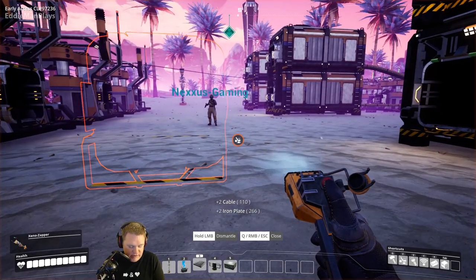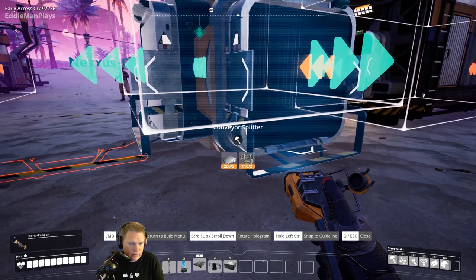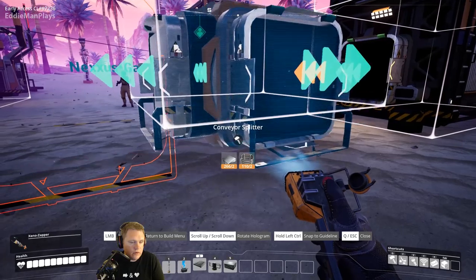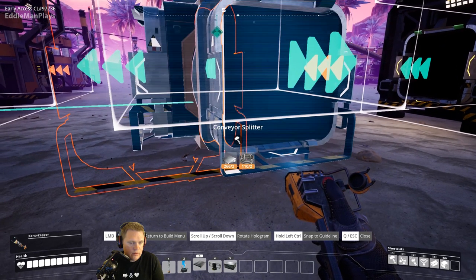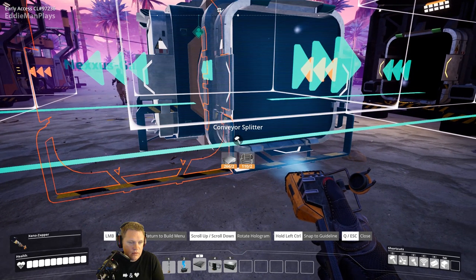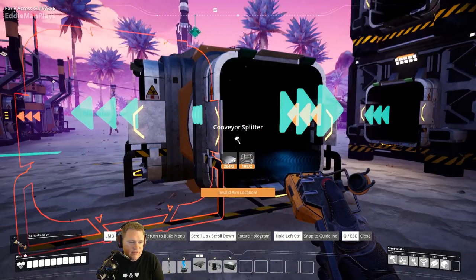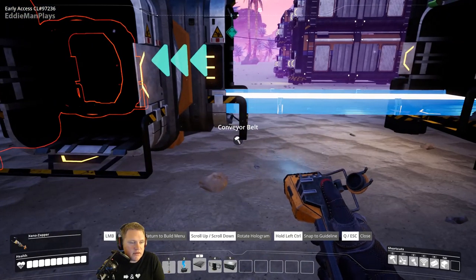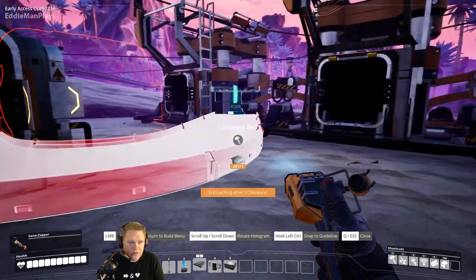Same spot, but it needs to be closer to the crate on your right side. Why do I still see the old one? There's an orange silhouette of the old one. Oh, that's just a glitch — they know about it. When you exit the game and come back, it'll be gone.